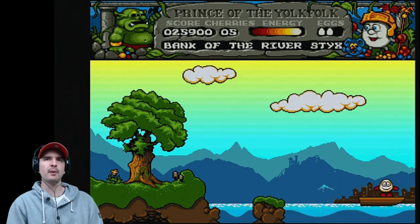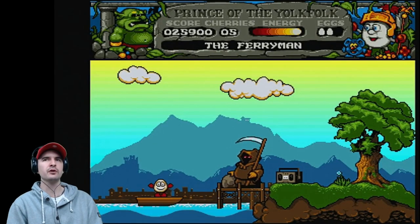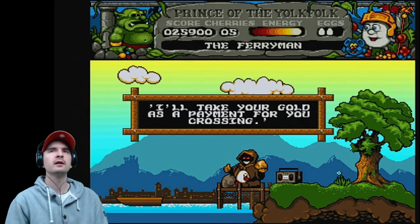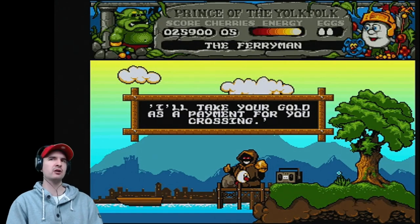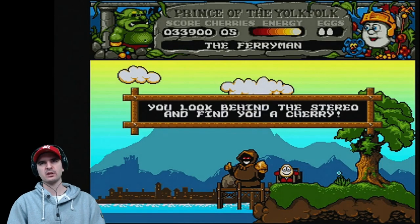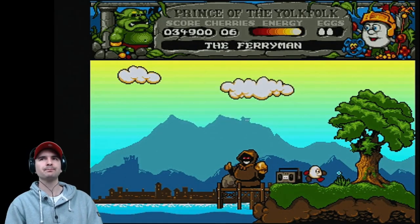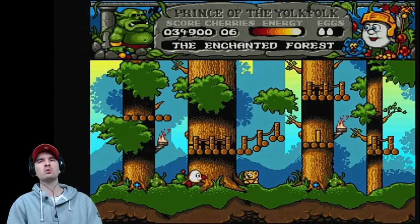Dizzy can't swim — that is an instant kill if you fall in the water. But we do have this boat. It's a very, very slow boat, but when you're on the boat you've got to move with it, otherwise it slides from beneath you. Now if you arrive at this guy without a gold nugget, he'll throw you into the water. He takes your gold as payment for your crossing — look at that big happy smile on his face. Behind this speaker is a cherry — there are quite a few hidden cherries in this game. We can use that boat as many times as we wish, but it is difficult because it's very easy to fall in the water.